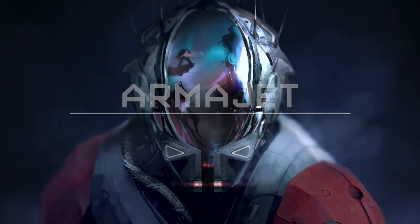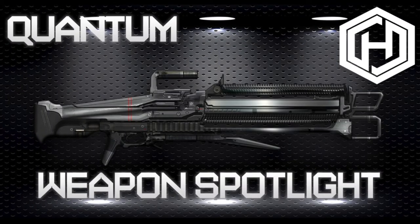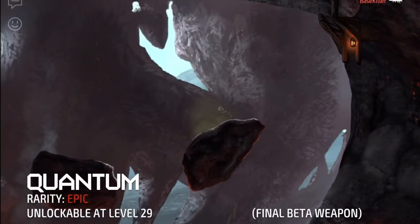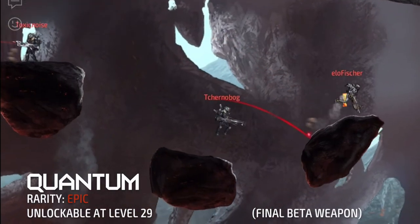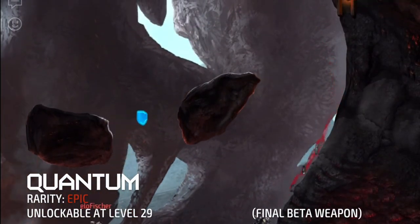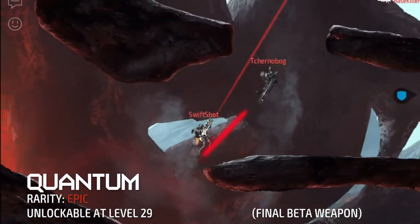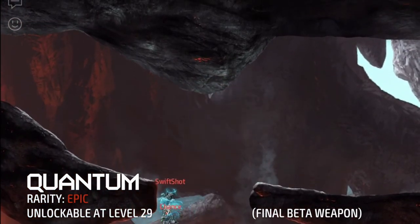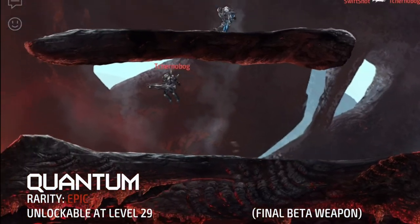Hey everyone, this is Yubikiri here and welcome to the Armageddon Weapon Analysis. In today's spotlight, we will be going over the Quantum, a long range laser rifle. The Quantum can be unlocked at level 29 and is one of the other playable rifles in the game. With its capable firing rate and reload time, the Quantum is one of the deadliest and nastiest weapons out there if used by an advanced skilled player.